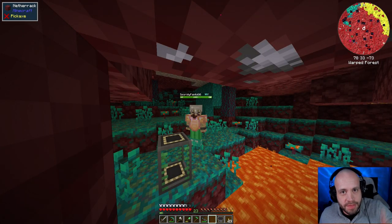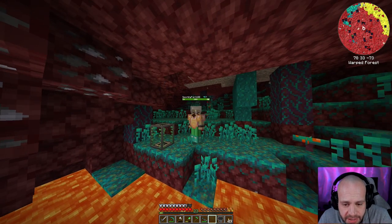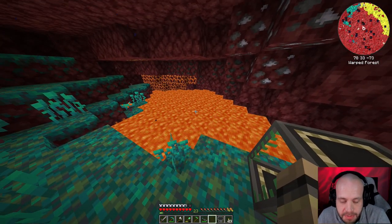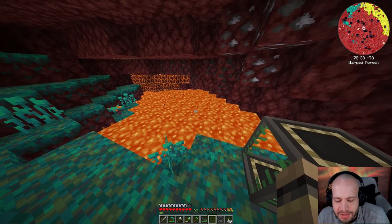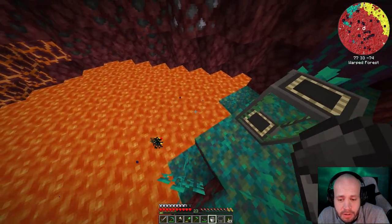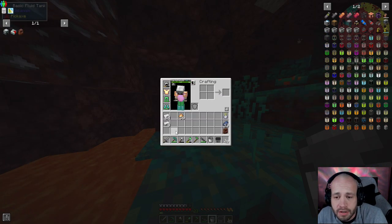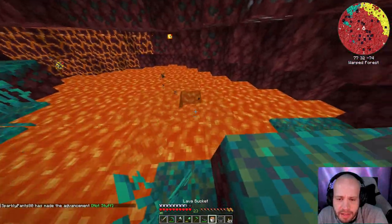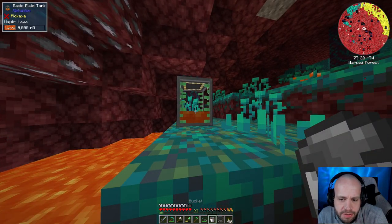Hello, my name is Odinson and this is Minecraft modded 1.19 Direwolf20 pack. I'm in the Nether because I wanted to get a decent amount of lava. This is episode 7 — I thought it was episode 5 last time but it was 6. I want to get the portal to the mining dimension and seal off the mine underneath my base. This tank from Mekanism is really easy to make — four iron and four redstone — and it holds 32 buckets. I'm taking all the lava from the nearest pool I could find. 9,000 — yeah, I think it's 32.